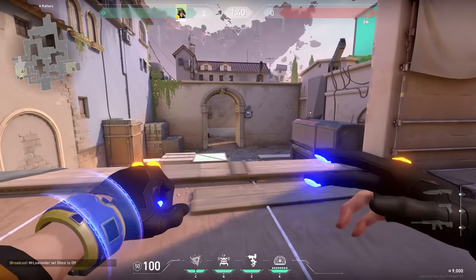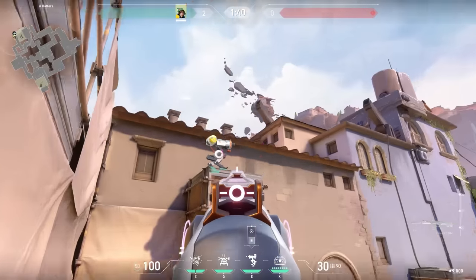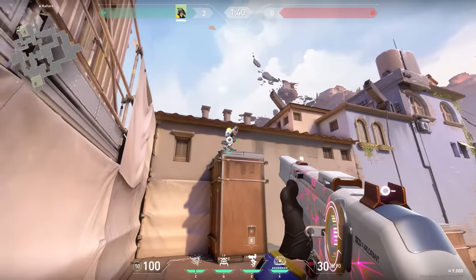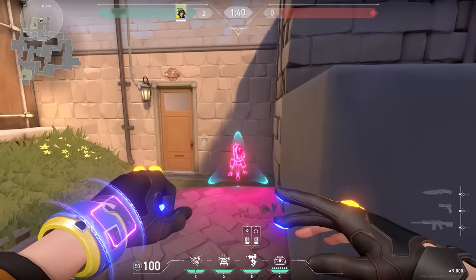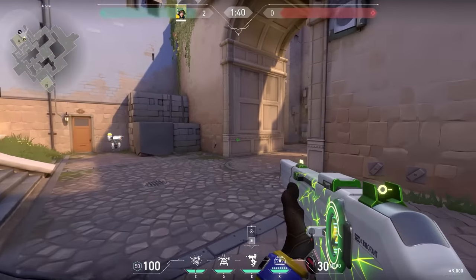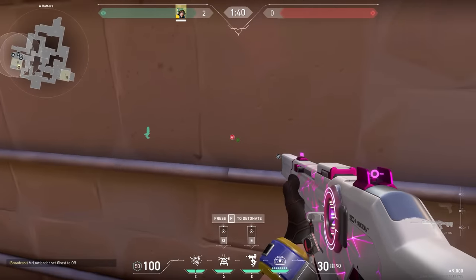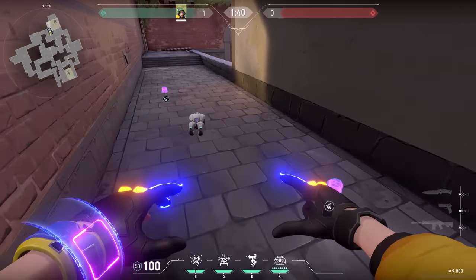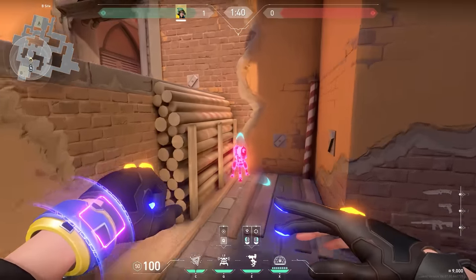The best tip for Killjoy is understanding what type of turrets you can place — an aggressive turret for info or a defensive turret for kills. An aggressive turret placed on boxes will likely be seen and destroyed, but it tells you as soon as enemies are peeking main. A defensive turret placed in a corner will only shoot enemies when they push, giving you later info but working as a crossfire. Combine your abilities together in setups — individually they aren't the best, but combined you'll give enemies a very hard time.